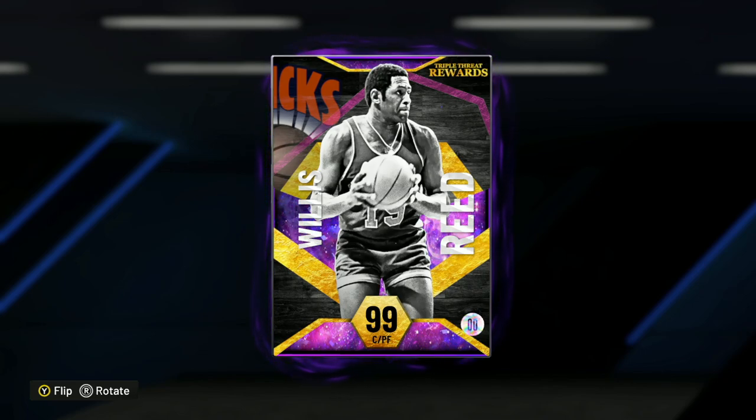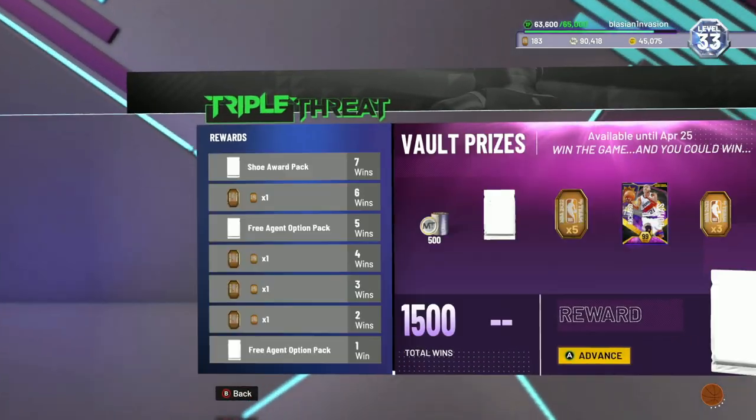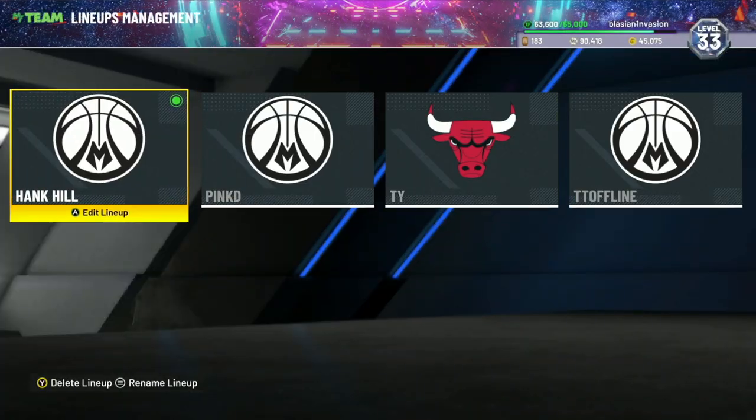What's going on guys, Evan Sanaka here back with another video. Today we have the new dark matter Willis Reed gameplay. If you guys do not know how to earn this card, he is the final Triple Threat Offline prize — you have to earn 1500 total wins in Triple Threat Offline. He looks to be a great dark matter power forward.